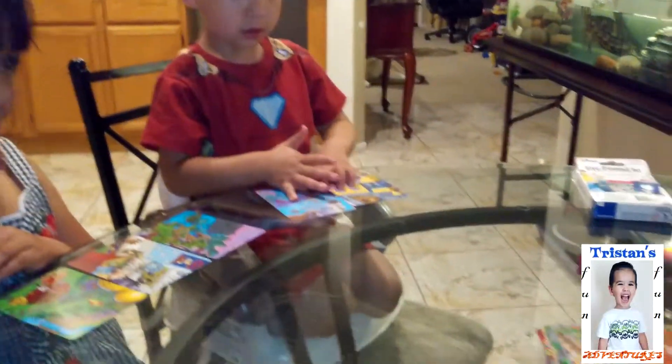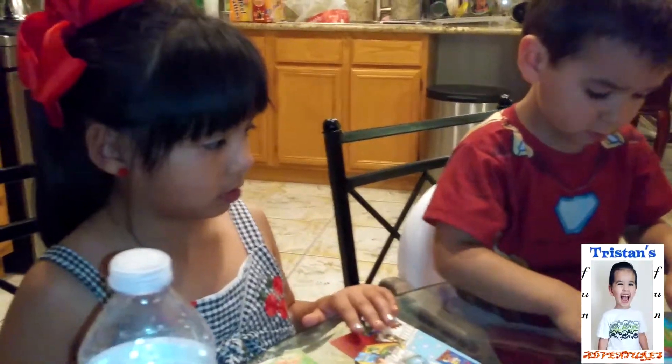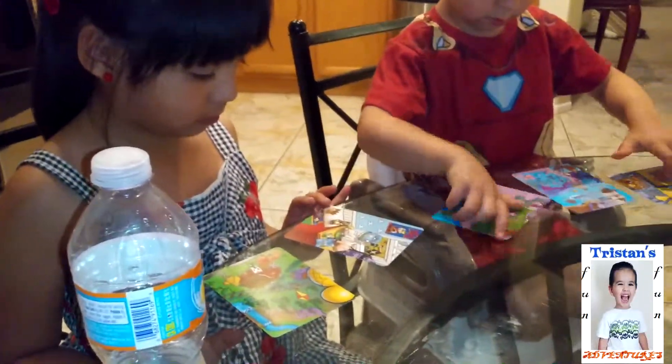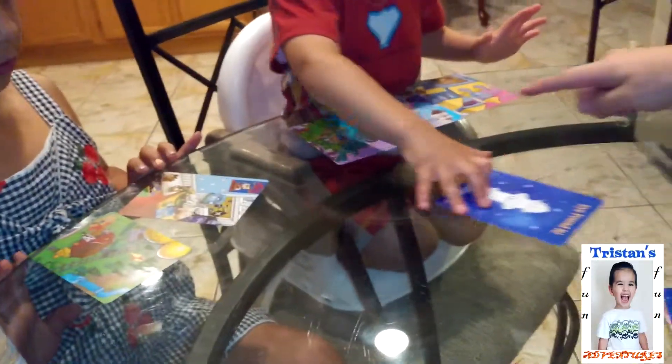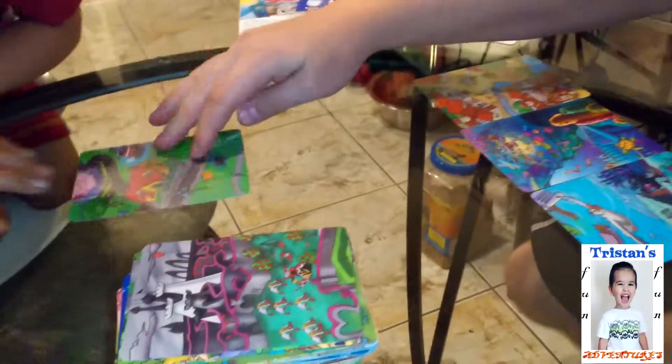We're going to show off these pictures to them — they're pretty cool. I like the magical ones. You guys ready? Alright, you've got to look at the pictures. Lay them out straight so you can see. Alright, find a fire hydrant! Look for one of these. Do you have a fire hydrant? I found a fire hydrant! Daddy found one. That's right there. Now we've got to find a hat — wait, let's show Tristan. Where's your fire hydrant? Look, I found a fire hydrant — it's a red one right there.